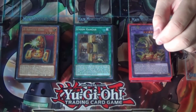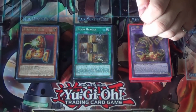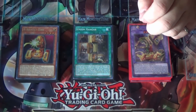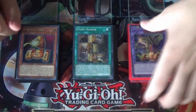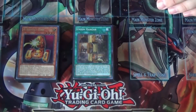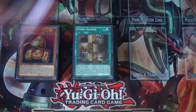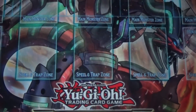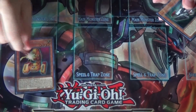This deck can actually perform an extra link — it just requires a lot of luck and chance draws. I'm going to talk about why I feel this is the definitive version of ABCs outside of a couple of cards you could swap out yourself. Let's talk about the monster lineup. I feel this monster lineup cannot get any better.